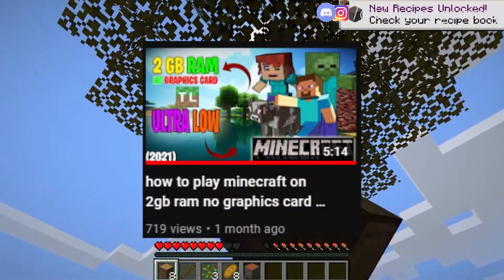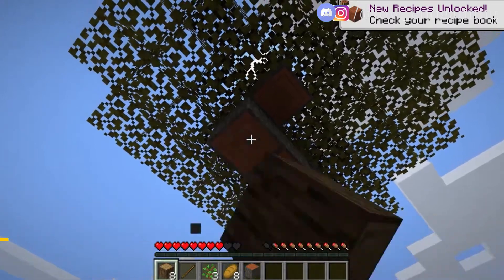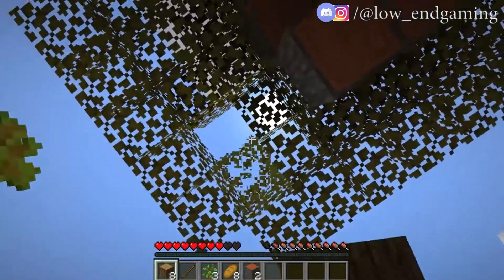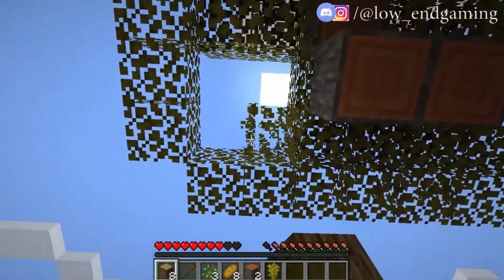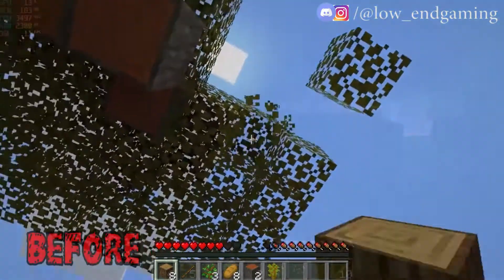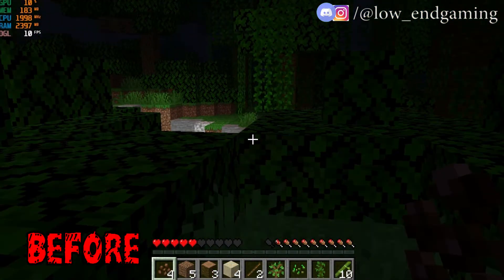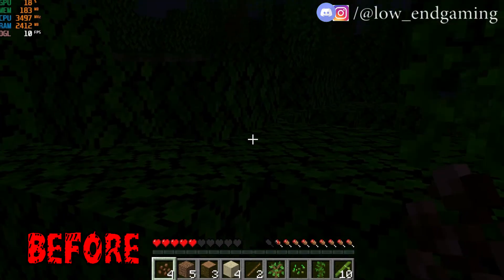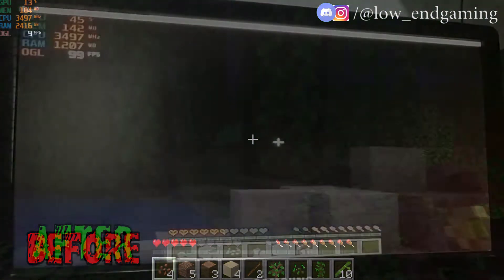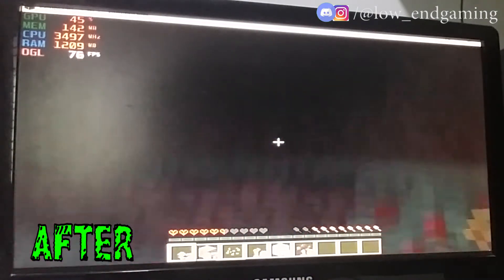A few days ago I made a Minecraft lag fix video which helped so many people to get rid of lag, but many still faced lag issues and errors. So in this video I will show you more tips and tricks on how you can boost FPS in Minecraft T-Launcher. Before, my PC was giving 30 FPS performance, but after watching this, the game will run at 100 FPS performance. I guarantee you that.